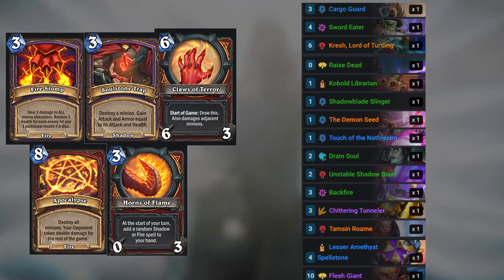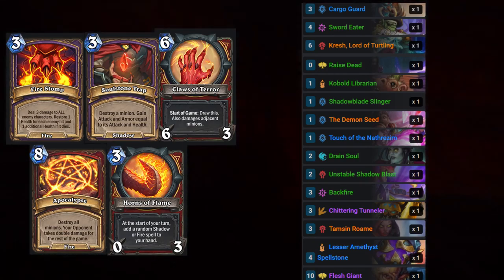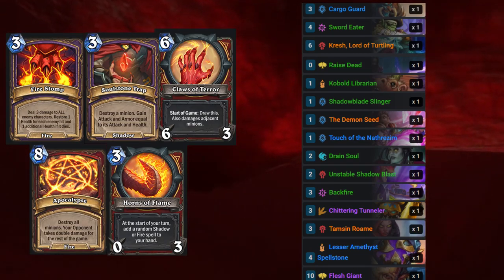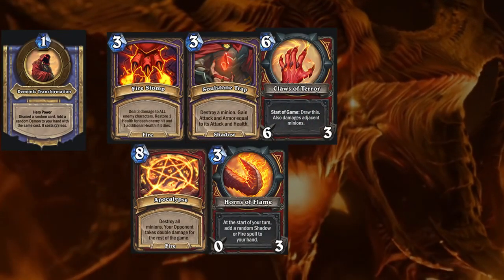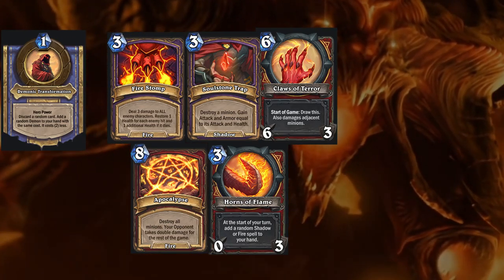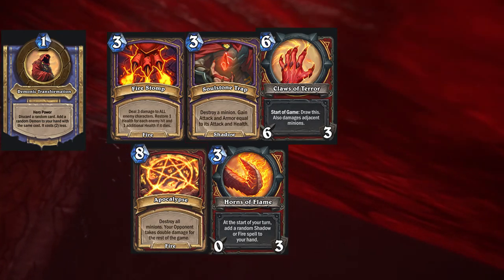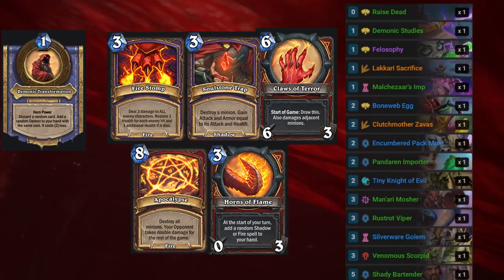Soulstone Trap seems like the second most appealing choice since it adds survivability as well. Apocalypse and Claws of Terror are sound options on top of that. The next tier power, Demonic Transformation, is meant to go with Discard Synergy. I honestly don't see any reason to play Warrior cards in this deck, so it should be quite straightforward — use Discard Synergy cards. That's it.